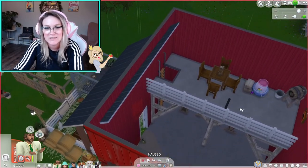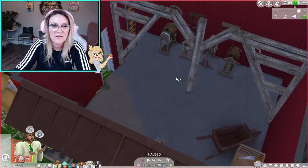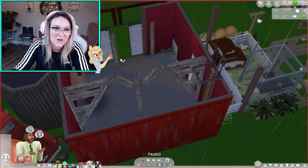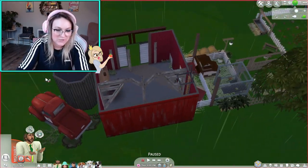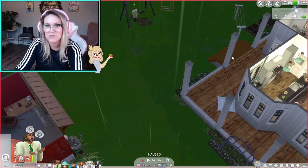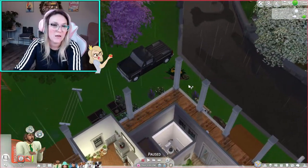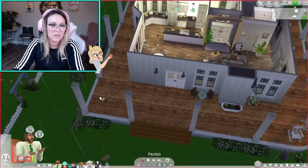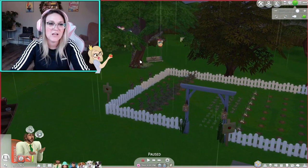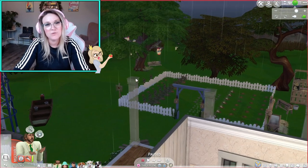Inside the barn we have a functioning barn with a little party loft, which I imagine would be fun for the teenager when she gets older. Underneath the barn houses all of the horse saddles for the not-yet-existing horses. The dad of course has a woodworking table, and there are some old-fashioned cars and a broken down tractor around the property. There's also a really cute tree swing — I merged a CC tree swing with this tree so it looks like it's hanging from there. Kind of the wrong color, but I thought it turned out really cute.